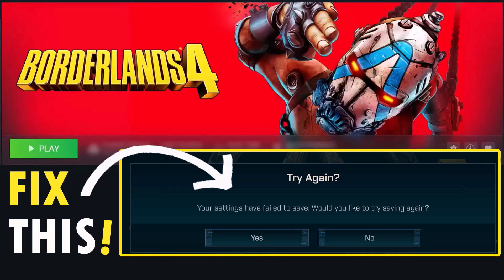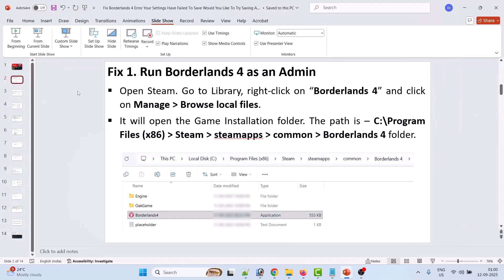Hello friends, welcome back to my YouTube channel. In this video tutorial, I will show you how to fix the Borderlands 4 error: 'Your settings have failed to save. Would you like to try saving again?' If you are getting this error, follow these fixes to solve it.